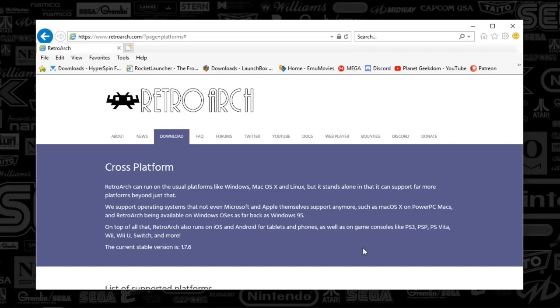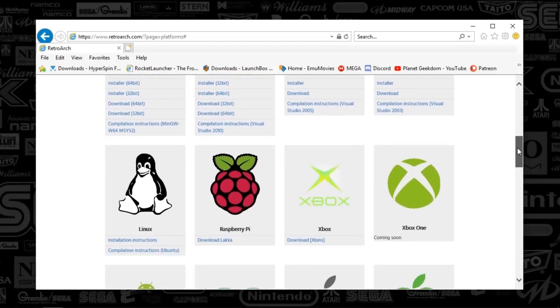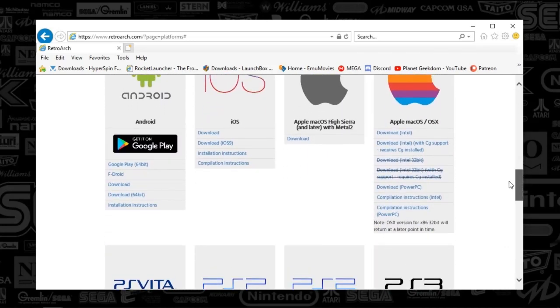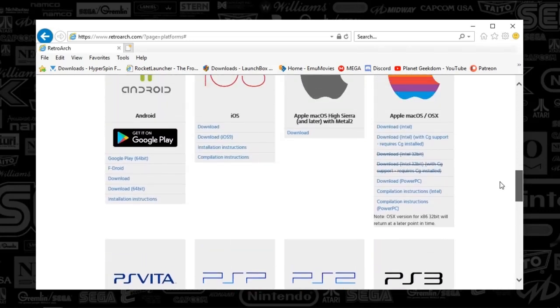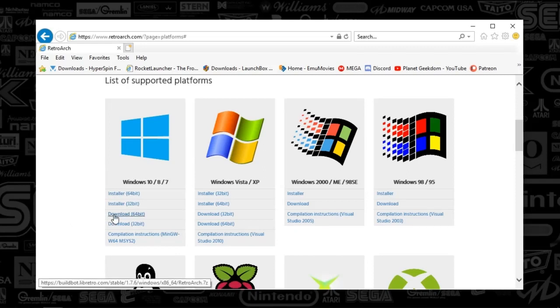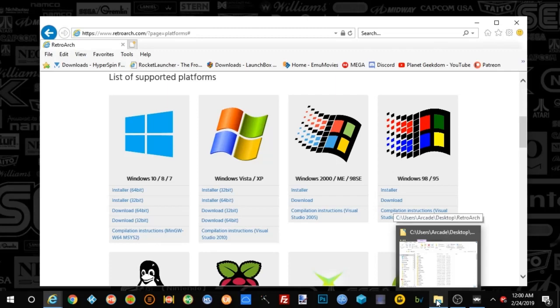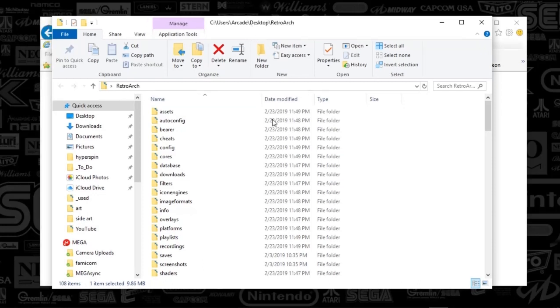You're going to go to RetroArch.com, as you can see here, and you're going to go down to the download section. You're going to find a number of different installs that you can have. You can see that it supports anywhere from the Raspberry Pi, Linux, Windows, and a number of different consoles as well, or Android devices. That's essentially saying you can use RetroArch on any of these devices, and today we're just going to be talking about PCs. You'll download the bit version that you've got — most likely it's the 64-bit Windows 10. Go ahead and click that. The download will take a little bit of time, and you can put that anywhere on your drive. For these tutorials, I just downloaded it on the C drive to save you guys time.